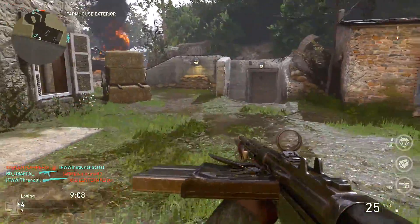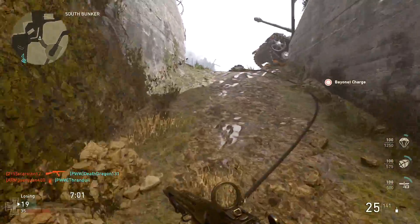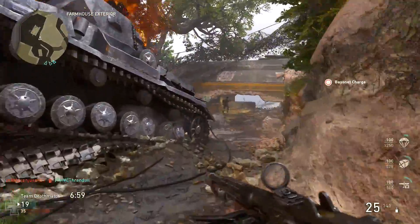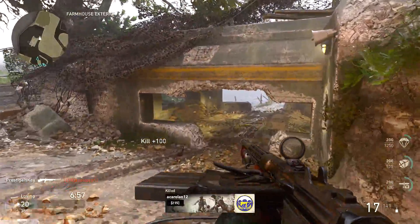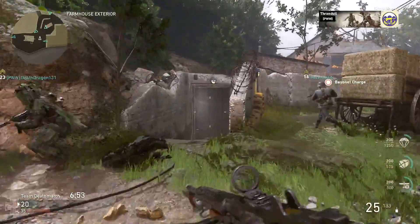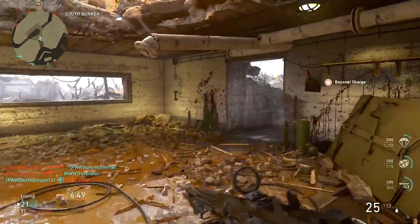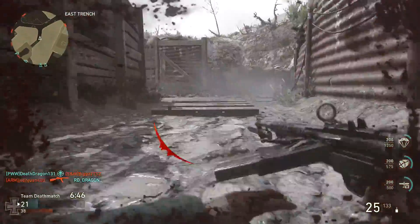Finally, taking that number one spot, we're talking about those pesky bouncing Bettys — aka the S-Mine — that was added during day two of the beta. The S-Mine is a lethal equipment that replaces your frag grenade, and you plant it into the ground. It's pressure sensitive, so when an enemy walks by, it pops up out of the ground and destroys or damages anything within a four-meter radius.